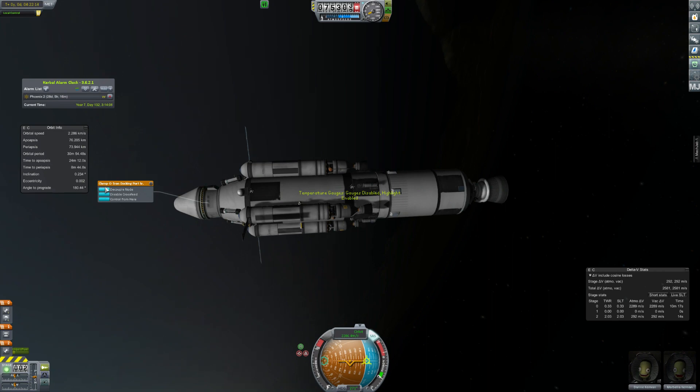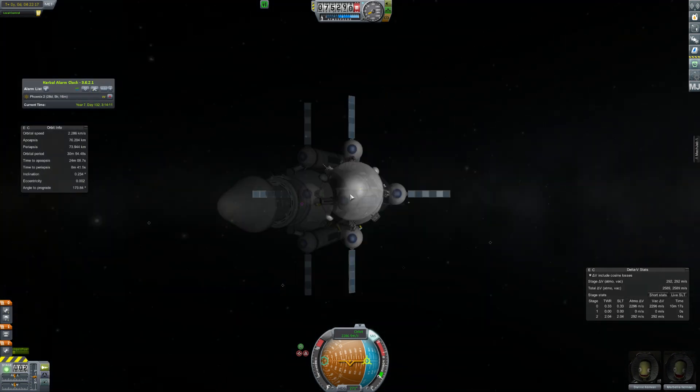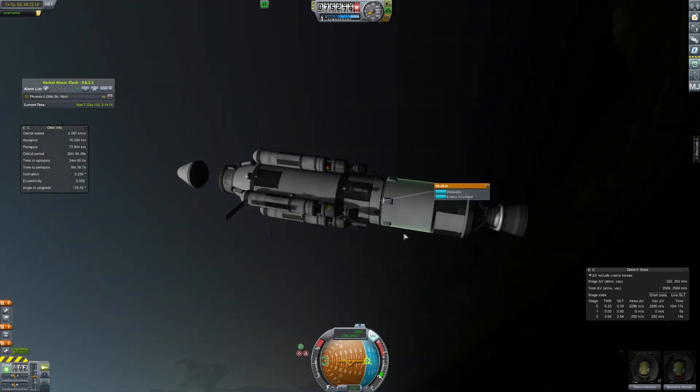Hey guys, this is KSP with Tape, and today you've joined me for episode 8 of Road to Colonization. We pick up where we left off in orbit with the fuel shuttle that we placed in orbit last time.